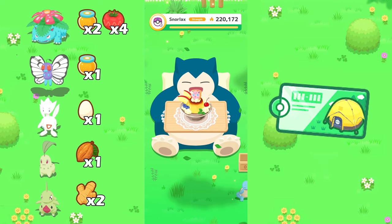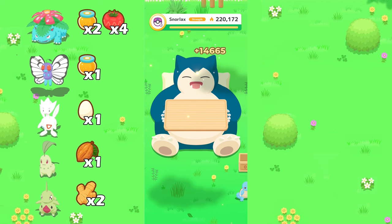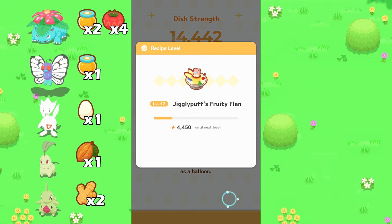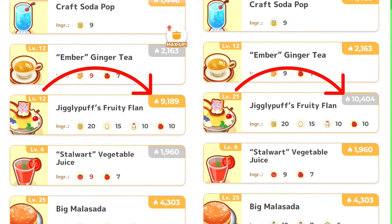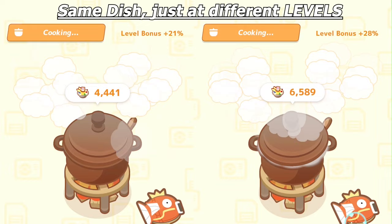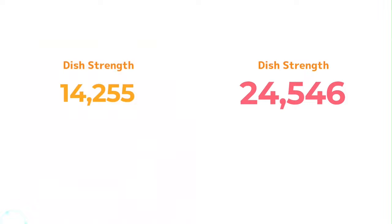Now that we have solved your ingredient issue, let's talk about cooking recipes. After a certain amount of time, you want to always be cooking full recipes. When you cook a recipe, that recipe will have an XP bar that goes up by the strength of the dish. This allows you to level up the recipe, which increases the base strength of the dish after reaching the next level. Higher level recipes also come with an extra cooking bonus that is percentage based. So when a recipe levels up, you get a flat increase in base strength for that recipe and a percentage based bonus for cooking that specific recipe.